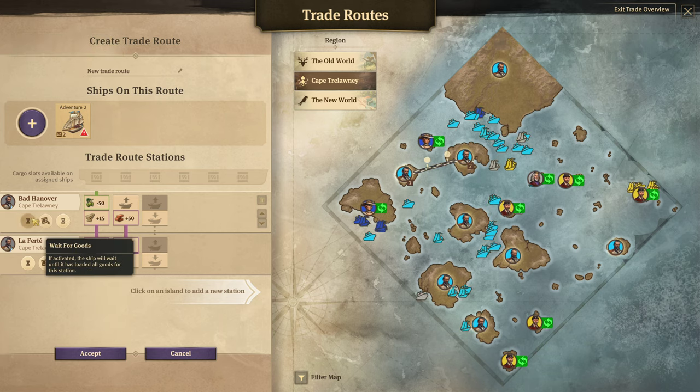That is everything about trade and where you can find the information about it, including passive trade. One thing that is not available — several people have asked me about this — there is no way to see how much money you are making or spending from active trades. For instance, that trade route from Madame Kahina where I'm buying all this stuff: there's nowhere I can look at a glance to see how much that is costing me. I have to go to Madame Kahina manually, see how much it costs, total it up myself. Unfortunately, there is not a way to see how much active trades are costing you when you're buying goods from the AI.